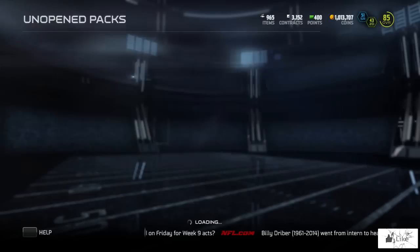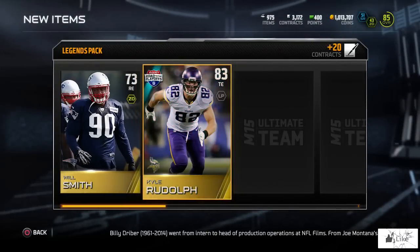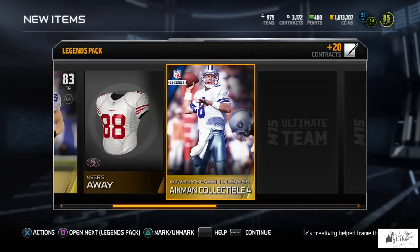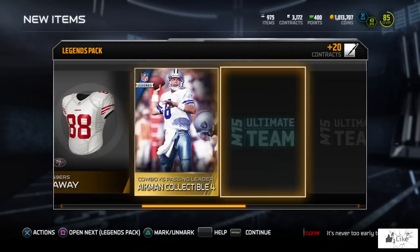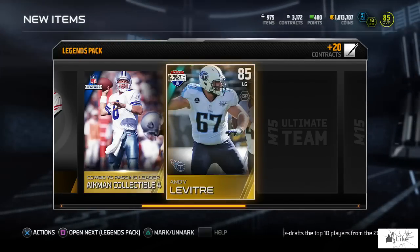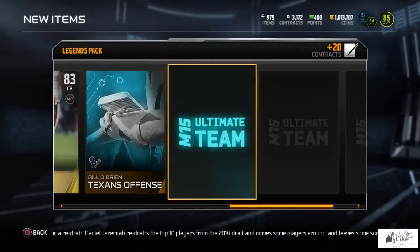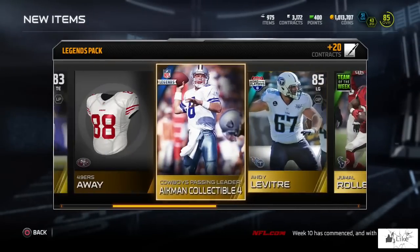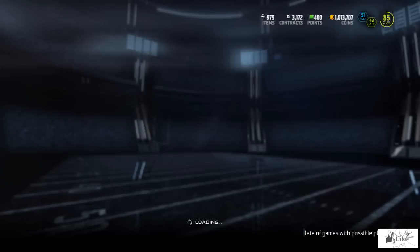Let's open pack number one - come on legend packs, treat me right. We got Will Smith, 83 overall Kyle Rudolph, any of the road to the playoffs players that are high rated I do enjoy. We got Troy Aikman collectible - I need to just sit back and get comfortable with these things. We got Andy Levitre, Bills guard, road to the playoffs. Team of the week Jamal - the packs are heating up. We pulled a road to the playoffs card. Pretty good variety of players rated in the 80s.